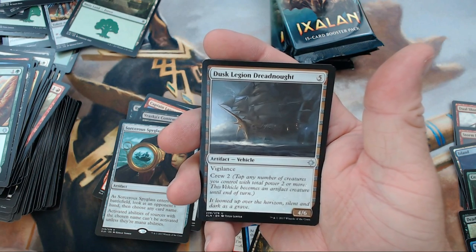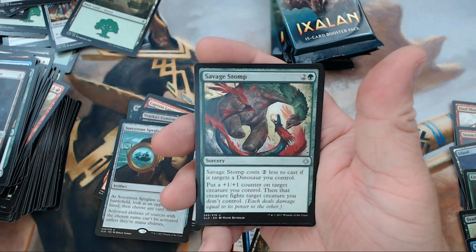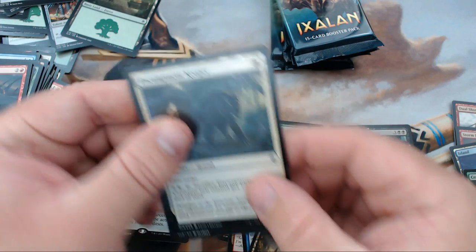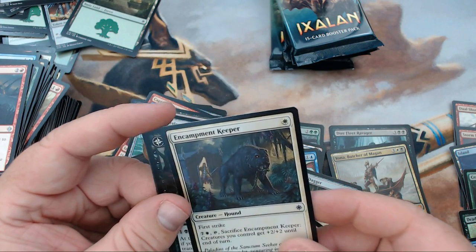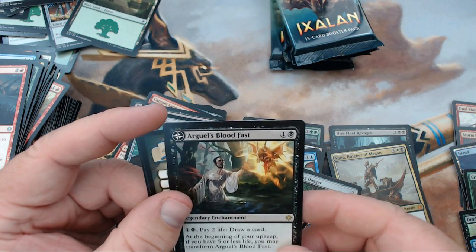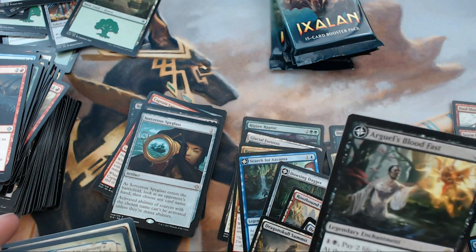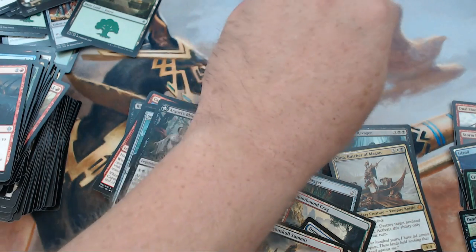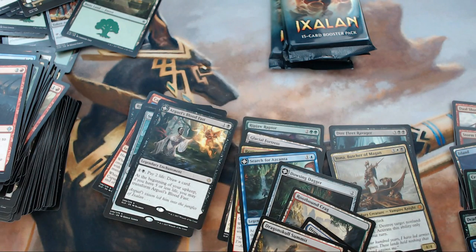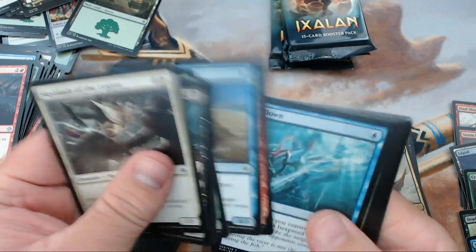We have Dusk Legion Dreadnought, Savage Stomp, Fiery Cannonade, and our rare is Encampment Keeper — it's a foil flip card — and also Arguel's Blood Fast. I don't think I've actually pulled one of these yet; no idea what that's worth. It's a flip card — pay some life, draw a card — sounds pretty good.